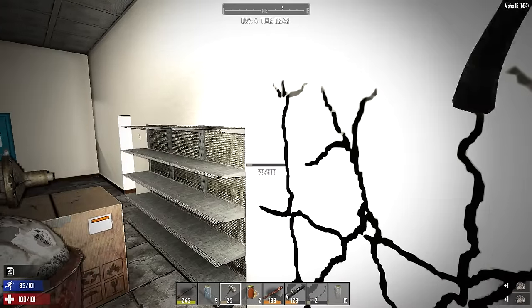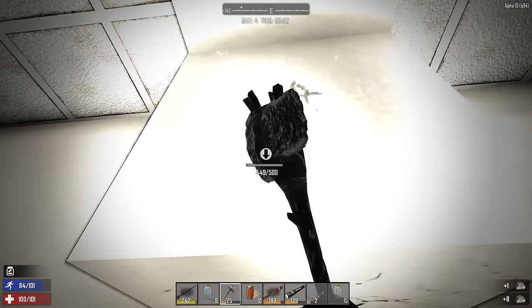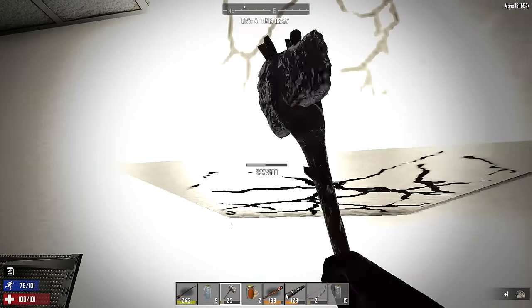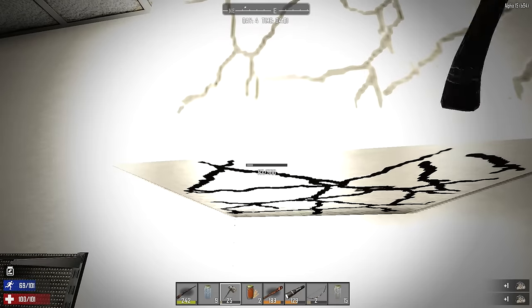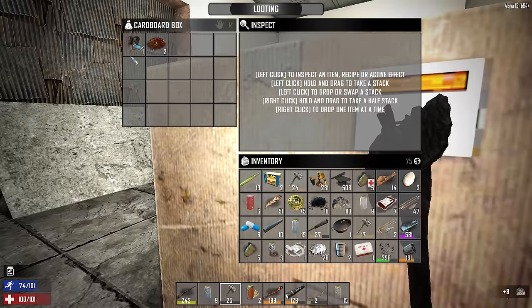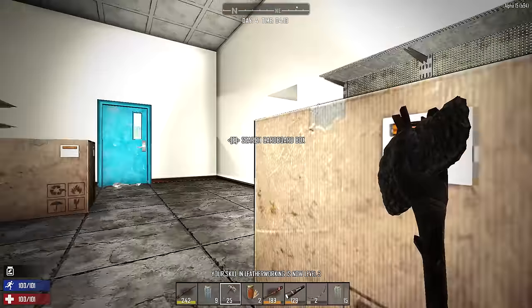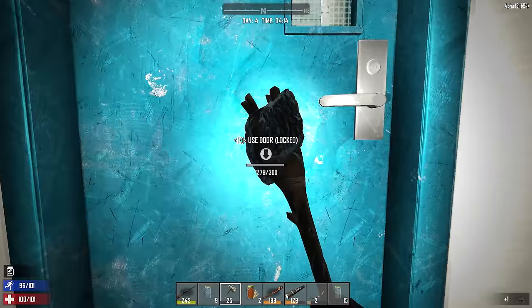I'm a dumbass - I kind of just broke into entirely the wrong place. But that's okay. Daytime's coming up soon - I really don't want to spend too much time in here. I want to get out and start surveying our best option because we're down to like three days to prepare for that first horde. Our cover's blown - it's 4 AM, I could care less. They're just going to start breaking in, but we got time.